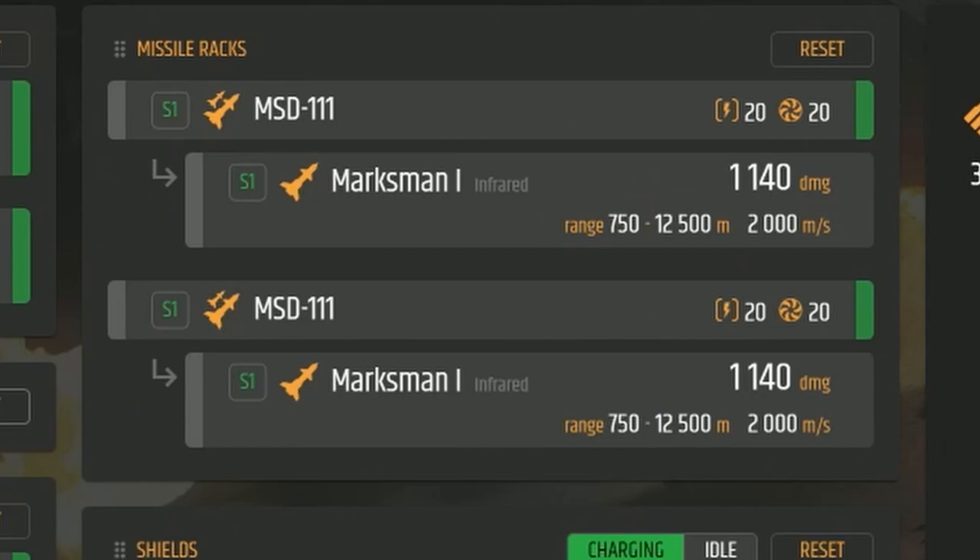Moving on, we have a couple of missiles — two Marksman 1 missiles, size 1. You dump those two and you're done. The ship's not really meant for combat, it's a racing ship. But like I said, bounty hunting and racing do kind of sort of go hand in hand to a very light extent.